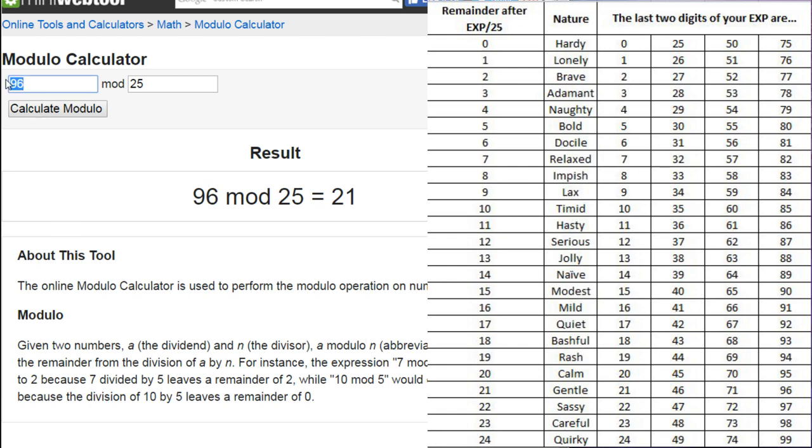Next we look at Rattata. Rattata had 27 experience points and the remainder is 2, so our Rattata is going to be Brave. Then the male Nidoran has 179 experience points — the remainder is 4, which means it's going to have a Naughty nature. And Pikachu is at 393 experience points, and we divide by 25 — the final result is a remainder of 18.